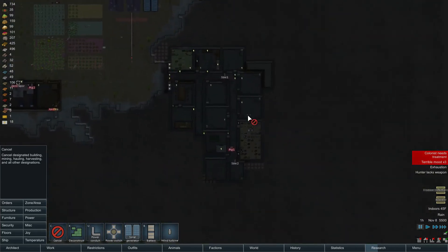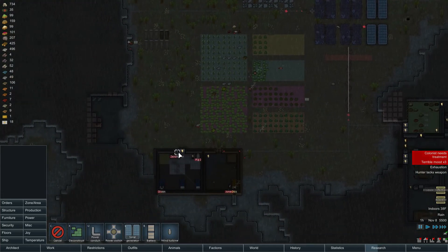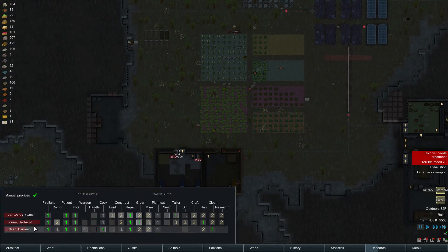Okay, everything is canceled but this, right? And then what I'm gonna do is set Zero Vapor to just work on constructing — that is it.